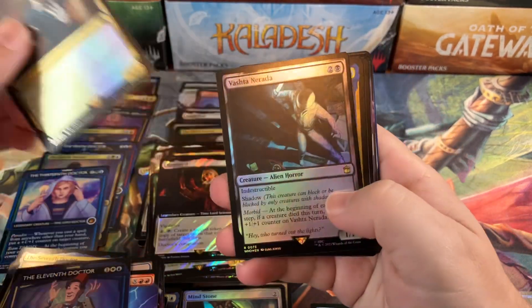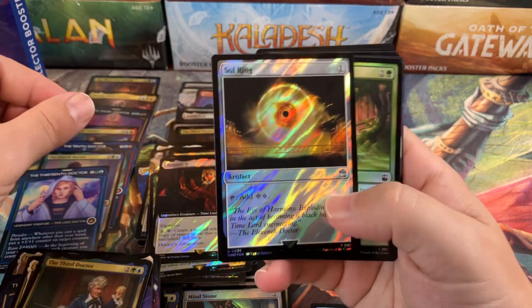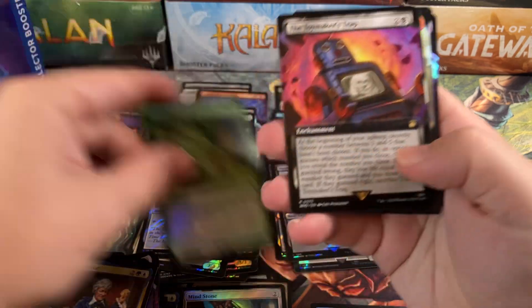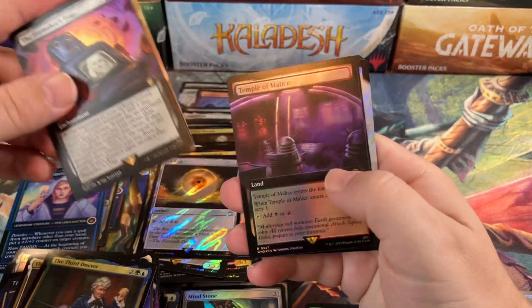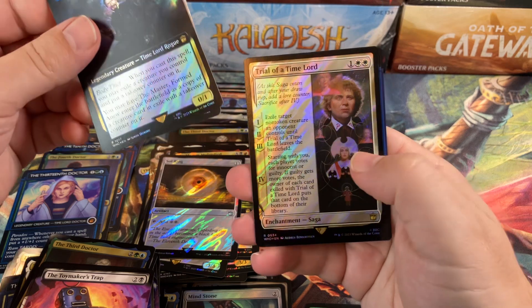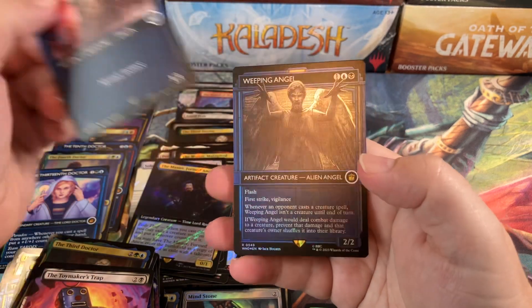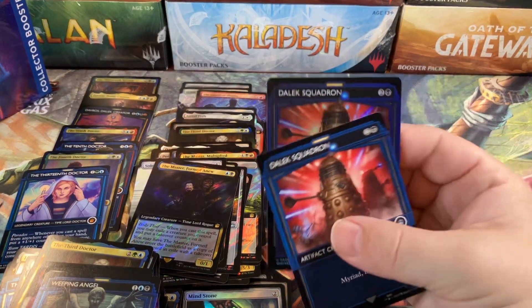This won't be Third Doctor. Vasta, Second Doctor, Soul Ring with the Surge Wall — that's kind of cool. Not the best art. Working on Soul Ring, Cult of Eight, Toymaker's Trap, Chaos Warp, Ninth Doctor, Temple of Malice, Master Form Denu, Song Simulacrum, Trial of a Time Lord.